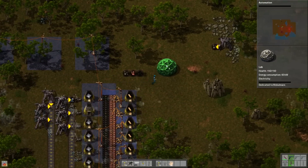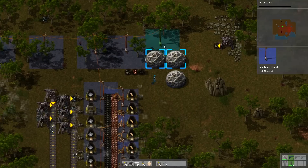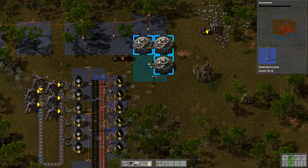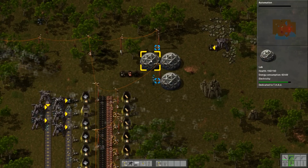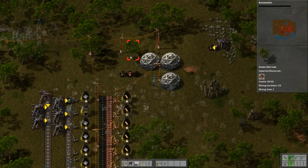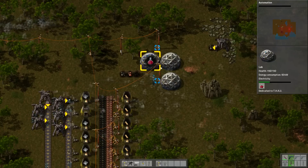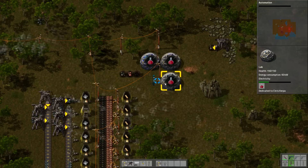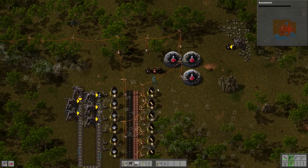So where do we want to build our labs? Probably just somewhere like say here. We'll build one here, here, and here. We'll get some power over there. These things use quite a bit of electricity. This thing needs stuff — we need to put the science packs into this thing, and they are going to be what actually does the research. So let's put some into all three, and we'll queue up some more science pack ones ourselves because we're going to need them for science — you know, for reasons.